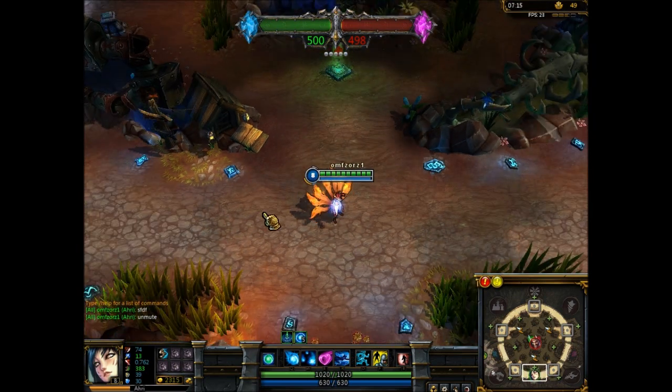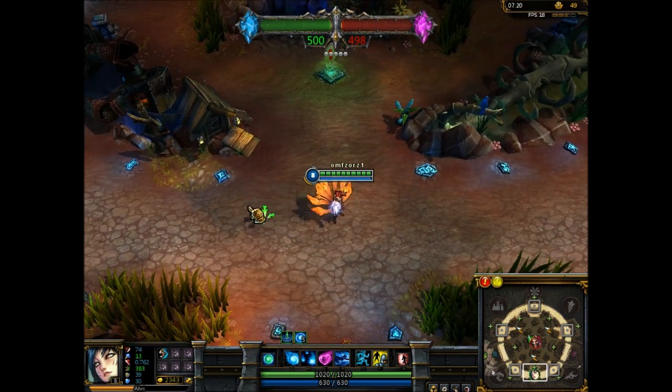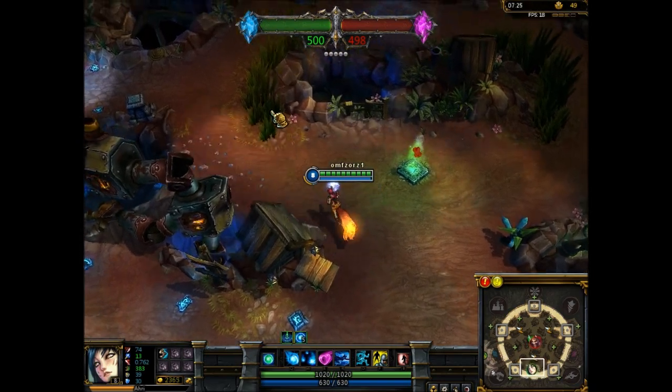I've got my friend Ashley here with me — say hi. And basically he's gonna let me kick his ass a little bit to show you guys the abilities, so let me come to the middle of the map.